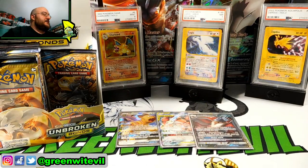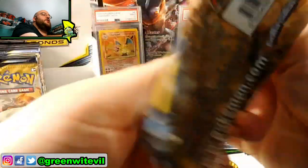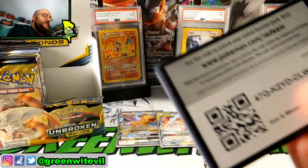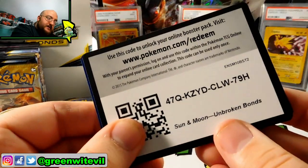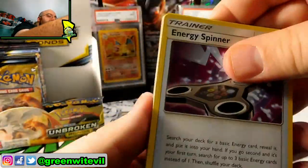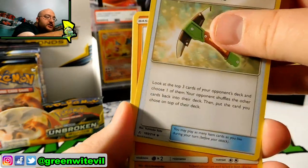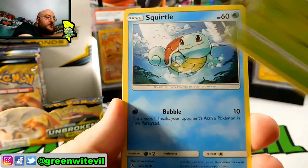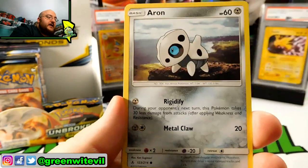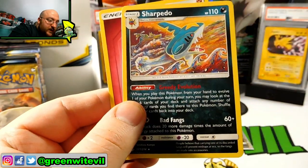Two packs left on the right-hand side. We have three hits so far — you usually look at about three hits per side of the box, so we might be done on this side unless it's an above-average box. We have Energy Spinner, Charge a Bug, Chip Chip Ice Axe, Crab Brawler, Oddish, Squirtle, Tentacool, Aeron, Reverse Crab Brawler, and a Sharpedo Regular Rare.